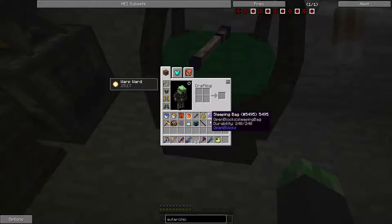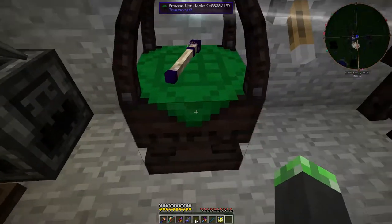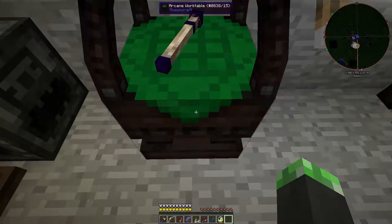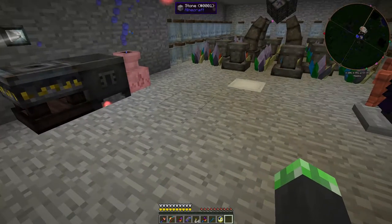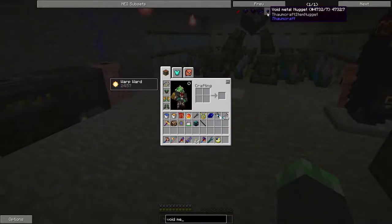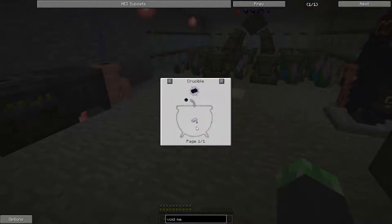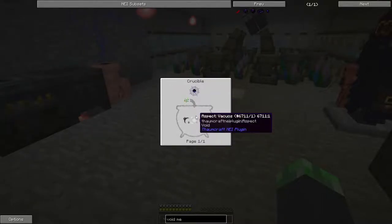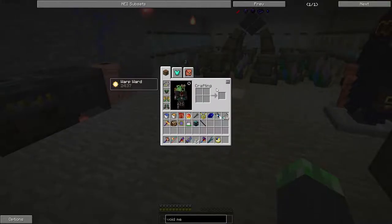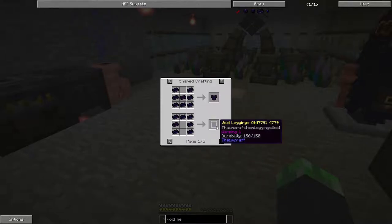I got this Void Aspected Silverwood Scepter, which is 70% the Vis cost. Though Void Metal is kind of dangerous to make. To make Void Metal ingots, you need eight Voidmetal — it requires eight Voidmetal and a Void Seed. Void Seeds require eight Tenebrae, eight Vacuos, and two Alienis, plus one set of seeds to get one Void Seed. Anything you make out of them gives you Warp.